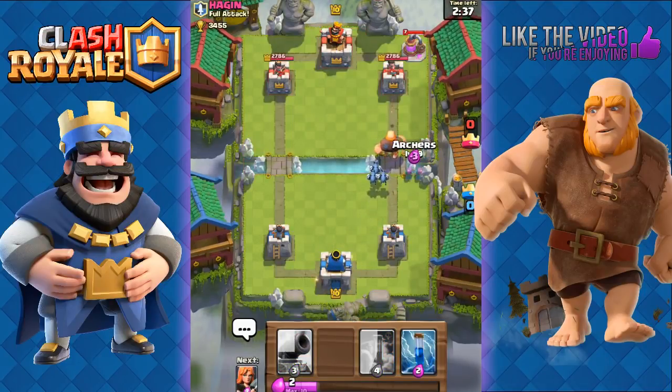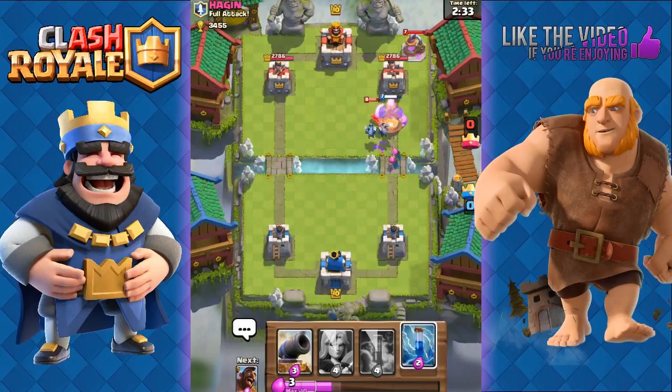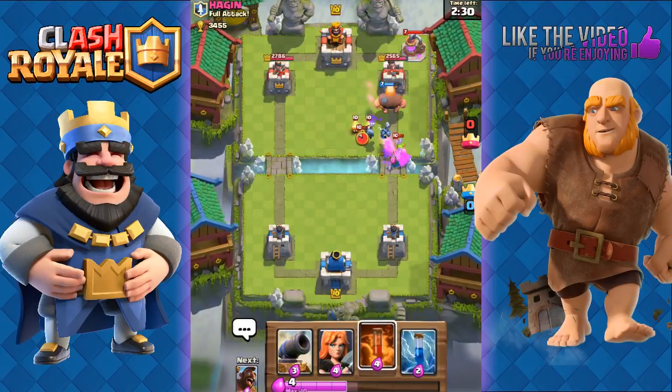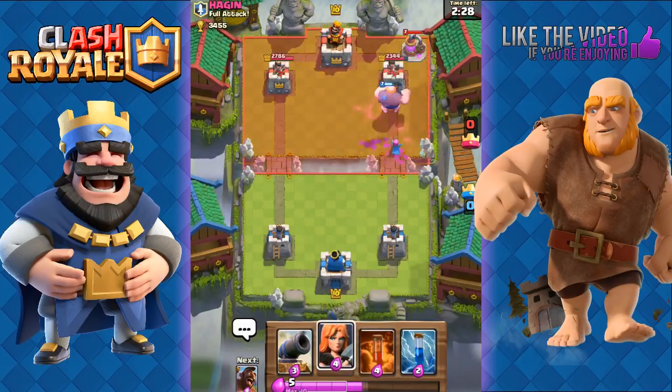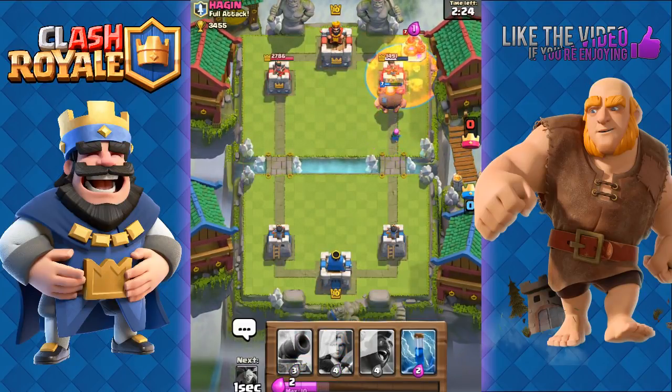We support the Giant with some Archers as well. He has a Wizard — our Giant is going to distract it, allowing our Archers and Minions to easily take it out. That was just a bad move by him. We're going to Poison his Collector and his tower at the same time to slow them down and allow our Giant to get more damage onto that tower.